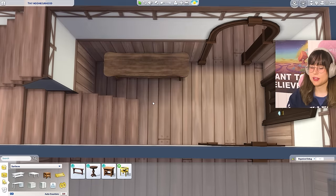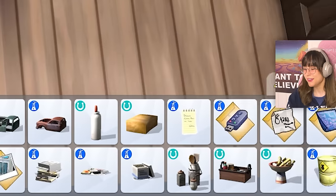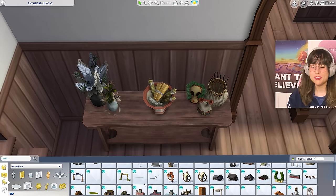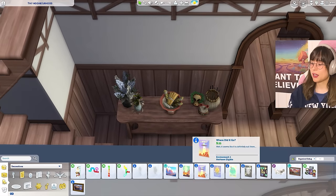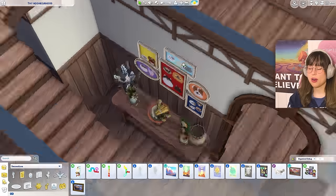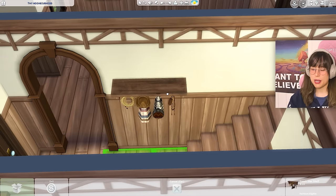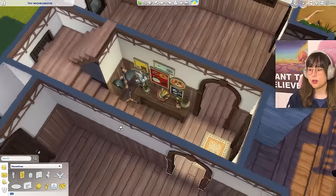Found a nice table for the entryway. Struggling to find nicky-nacks that make sense but pulling through with some flowers, decorations, and a sage bowl. Adding a photo collage, an entrance rug, a shelf thingy, and some woven tapestry. A nice simple hallway entryway moment!